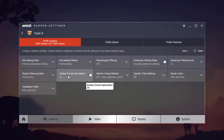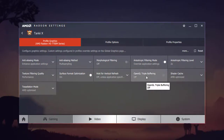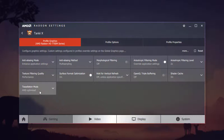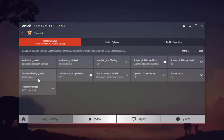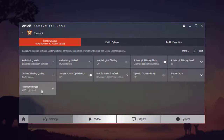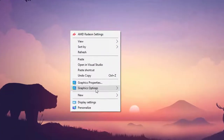Set surface format optimization to On, wait for vertical refresh to Off unless the application specifies. GPU triple buffering you can turn on if you want, but I'll keep it off. Set shader cache to On, or AMD Optimize. For tessellation mode, I'd recommend AMD Optimize, or you can select 'Use Application Settings' since Tanki X does support it. That covers the AMD settings.